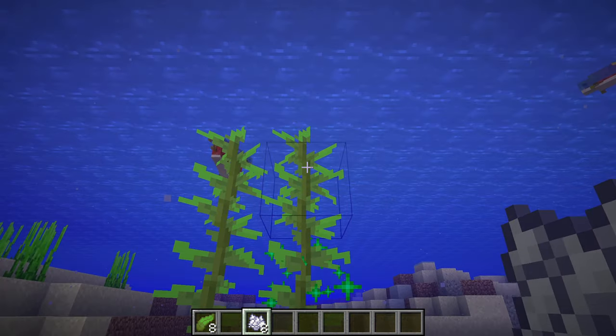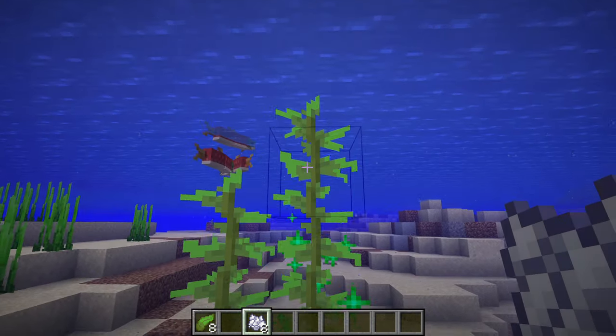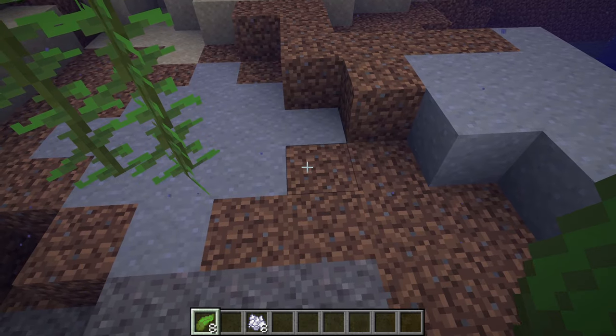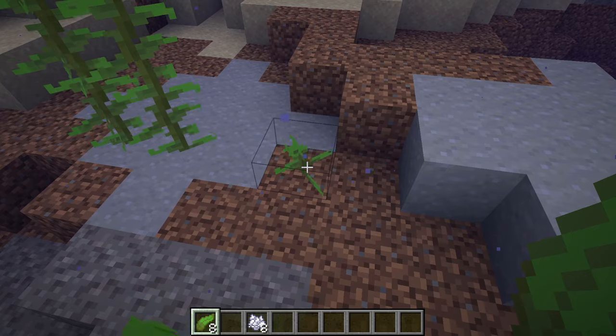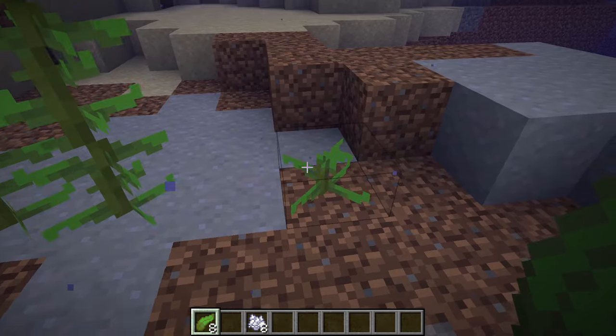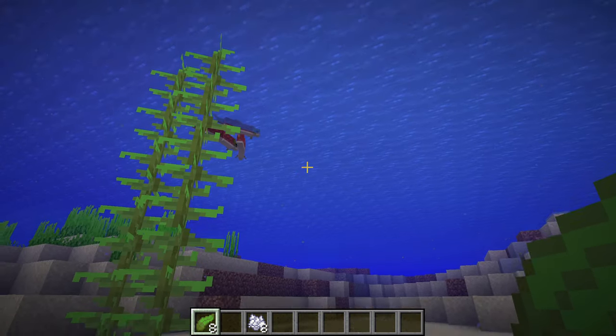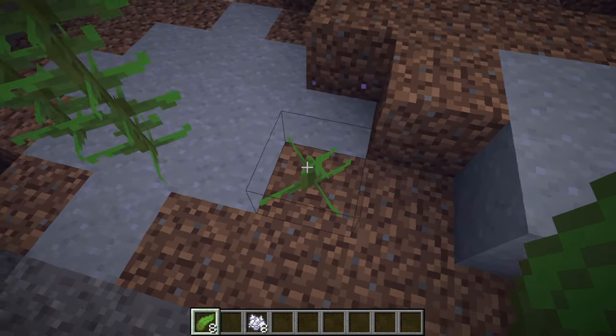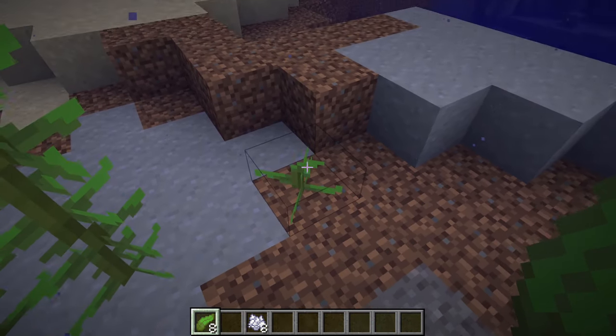You can apply bone meal anywhere on the kelp itself, but it will not go beyond the surface of the water. When kelp is planted it is assigned a random age between 0 and 24, so it will only grow as tall as the number allows it to reach 25. So if it's given the age of 24, it'll only grow one more block.